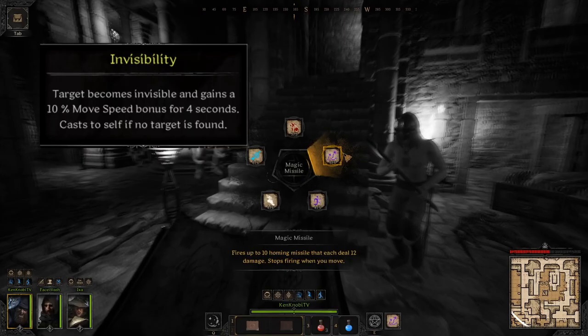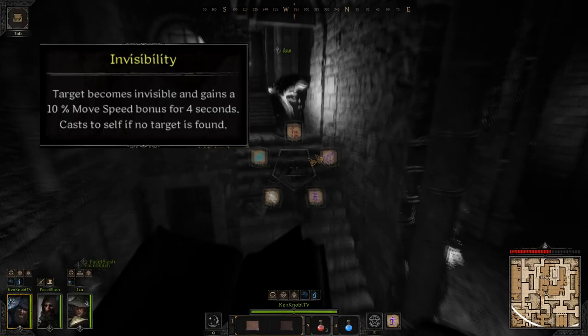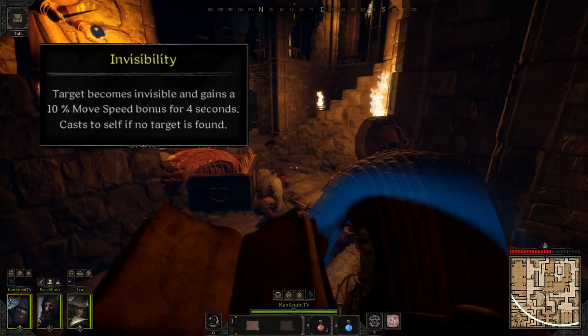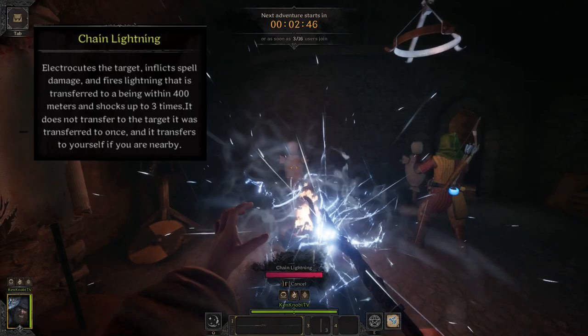Invisibility makes the target invisible and grants a 10% movement speed bonus for four seconds. If you have no target, it self-casts. Invisibility is an arcane spell and benefits from Arcane Mastery and buff duration. This spell is one of the strongest in the wizard's kit — it can be used as an engage tool or to get yourself out of a bad situation. When used correctly, you can put your opponent's brain into the blender and really confuse them.